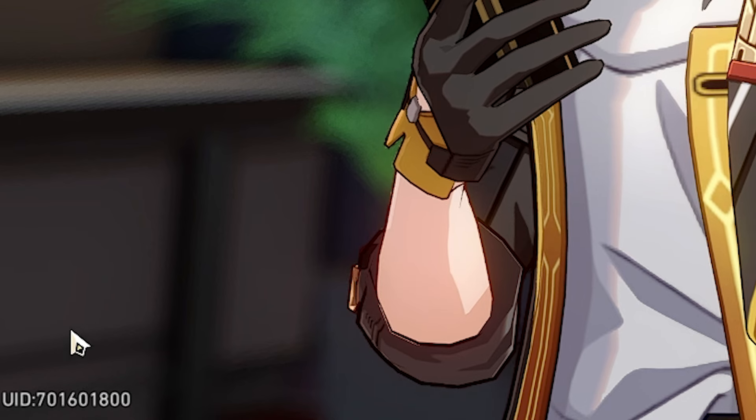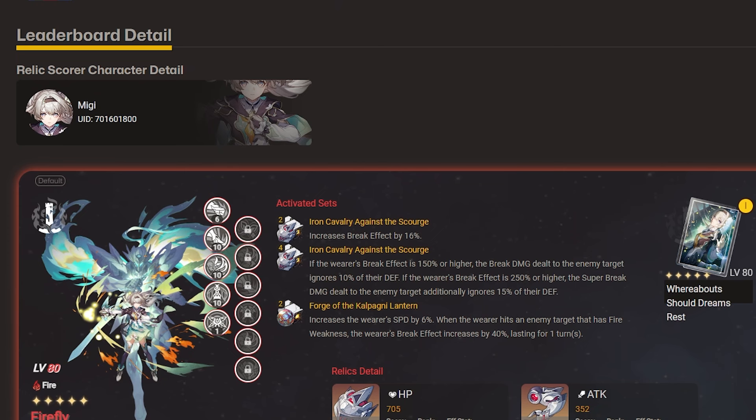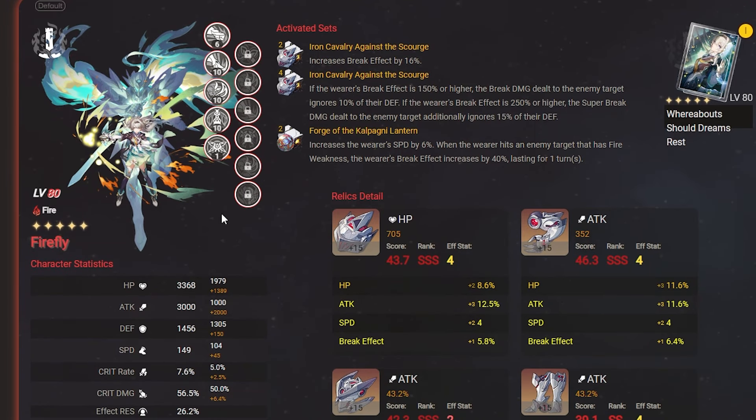You can verify it's my account here. Let me present you guys the Firefly: E0, everything is maxed out, level 80, Cincture light cone — because why not? She's fire wife, she needs the best.